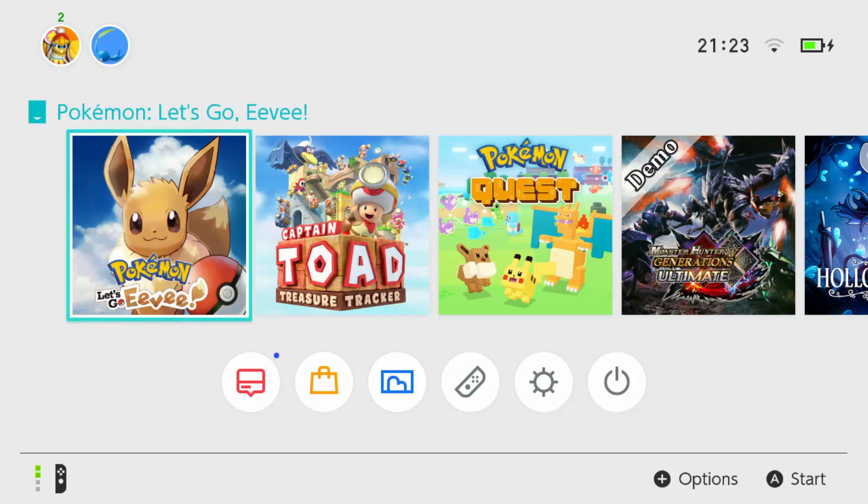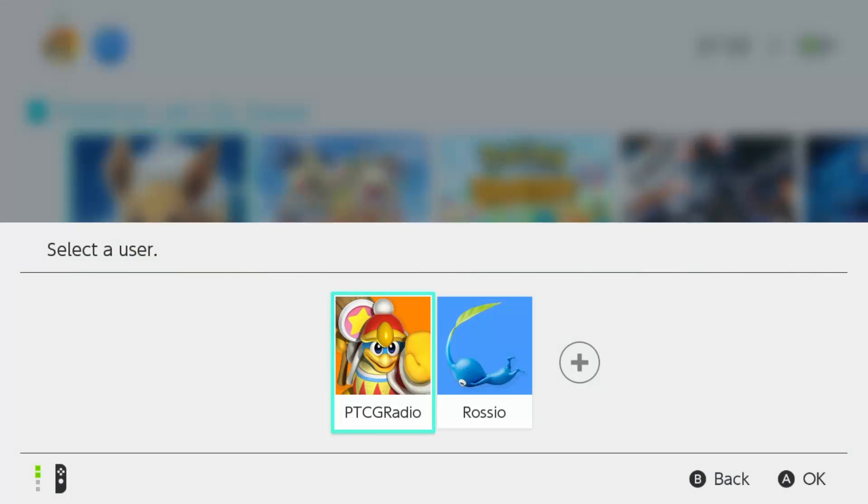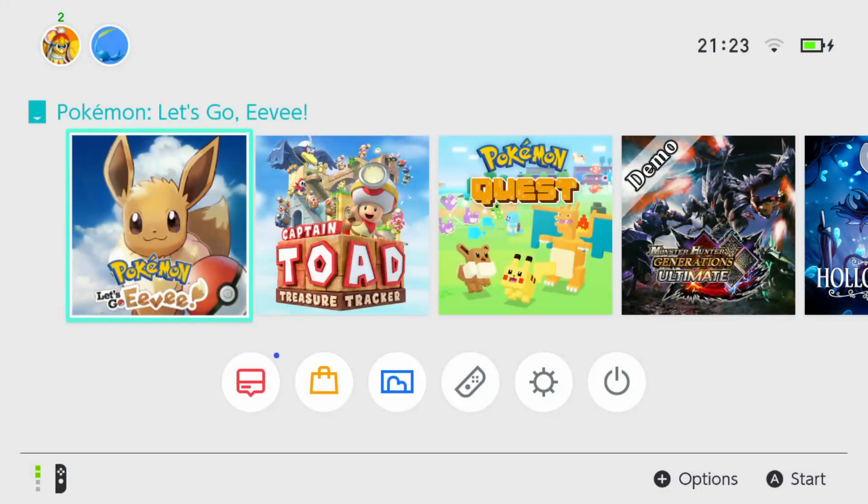Good morning all — depending on when you're listening to this, good afternoon, good evening, or good night. My name's Ross, and I was always told how to voice the radio. So today, we are starting our playthrough of Let's Go Eevee. Yes, we could have gone Let's Go Pikachu — it was never even in doubt, ladies and gentlemen.